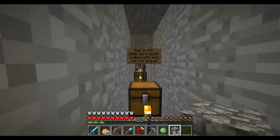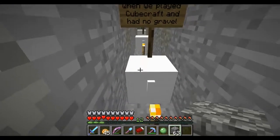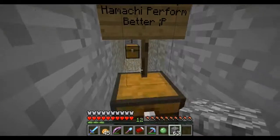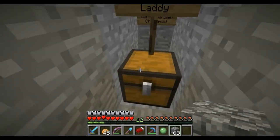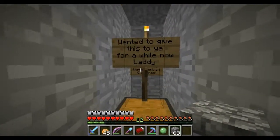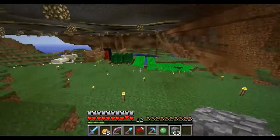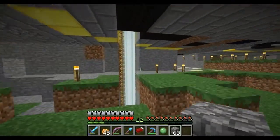The chests are glitching out a little bit. This is for when we played CubeCraft and had no gravel - flint! We didn't get any flint on CubeCraft. This is to help Hamachi perform better - potion of swiftness. We used to have a Hamachi server which was really slow. And a new diamond - that's the first diamond on the server that we named. 'Have a very merry Serbian Christmas!' Oh man, that's awesome, that's so sweet.